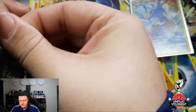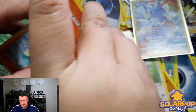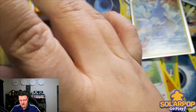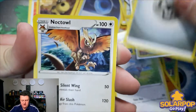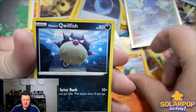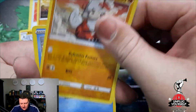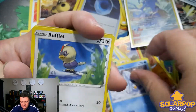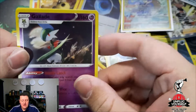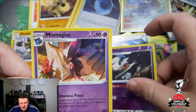Three more packs to go. Here's your code card. Let's see — four to the front again. Steel Energy. Noctowl. Aipom. Dartrix. Cyndaquil. Hisuian Qwilfish. Another Hisuian Growlithe — what a cute little guy. Bergmite. Rufflet. A reverse holo Gallade. Gallade was also in Pokémon Legends Arceus — I tried to catch one and failed miserably. And then a Mismagius.